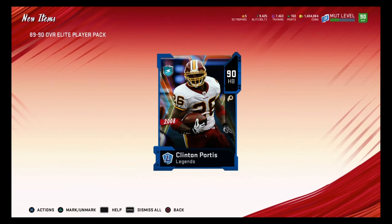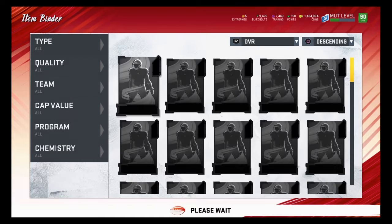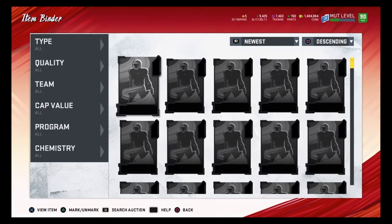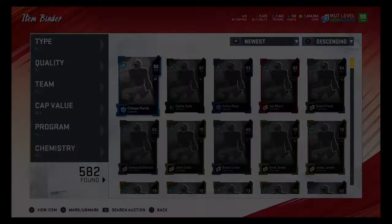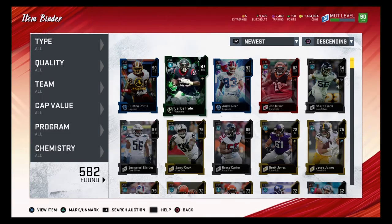Let's check how much Clinton Portis is going for — 84,000. So we'll put him up for 82,000, that'd be fine. That kind of makes up for the pack itself almost, but we still lost on it because it takes three 86-87 to 88 cards to complete that set, and I paid like 35,000 to 36,000 a piece, so yeah we lost a little bit.